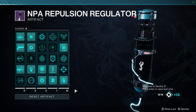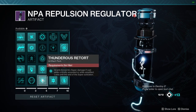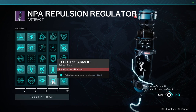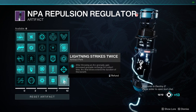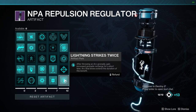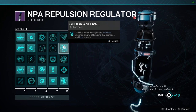Moving on to the Artifact, the perks you want are Thunderous Retort, which gives our super more damage when we are Amplified or Critical. Electric Armor, which is increased damage resistance while Amplified. Lightning Strikes Twice — after throwing an Arc Grenade, get increased grenade recharge for a short time. And Shock and All — Arc final blows while you are Amplified summon a burst of lightning that damages and jolts targets.